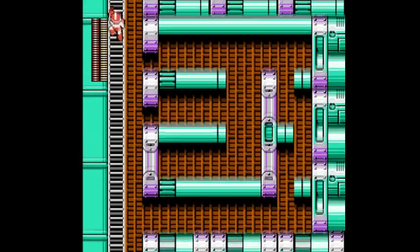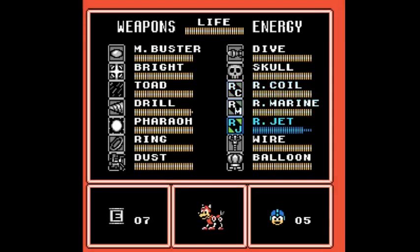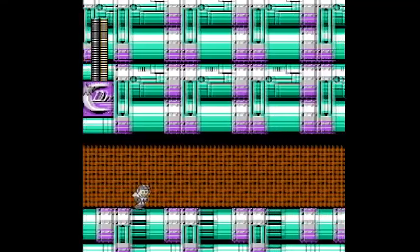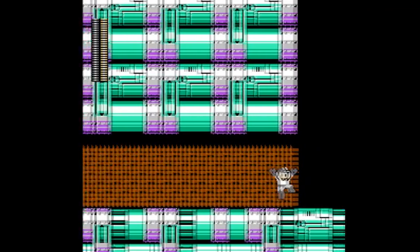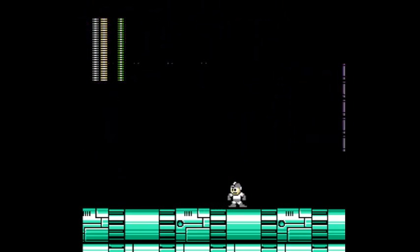Smooth working. We could use Rush Coil and timed jumps on those platforms, or we can just use the wire adapter and make our way up there much easier. Now, once again, take a look at the Dr. Cossack logo — it's gray. So get out your gray weapon, which is the dust crusher, because that is going to be the weakness of the Square Machine. Yes, it's actually called the Square Machine.